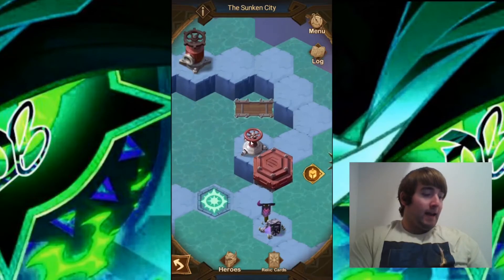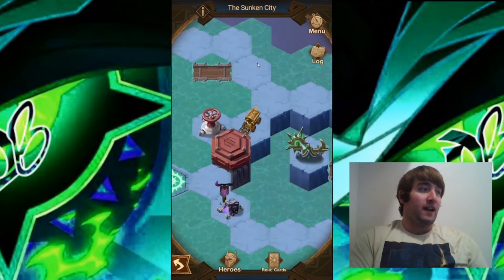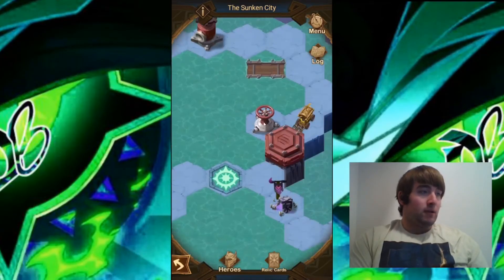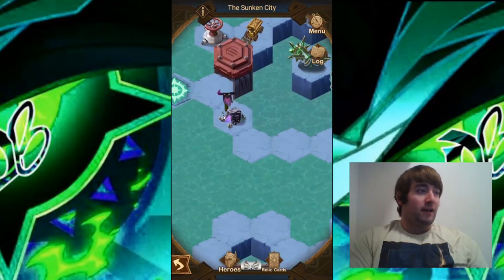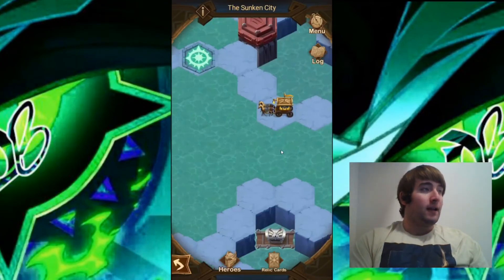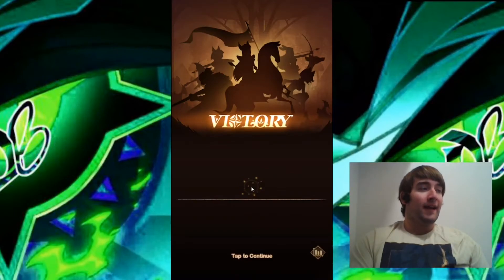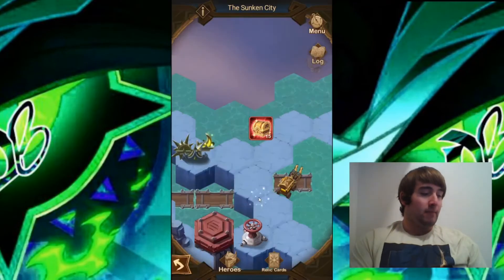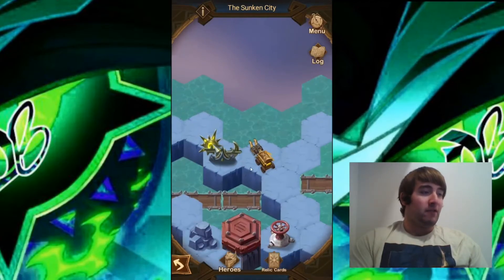We're going to turn this anti-clockwise now — the one that we just turned clockwise is going to turn anti-clockwise. We're going to move all the way down here over to this camp and take it down — that camp has been taken down. We can also take down this camp as well — that one is taken down too. Now we can go ahead and collect this chest here, and we're going to pull this yellow lever — so now that yellow lever has been pulled.